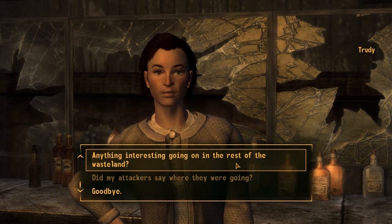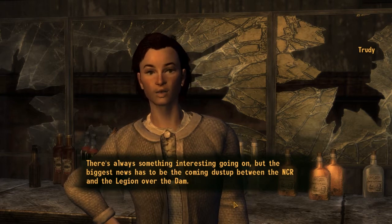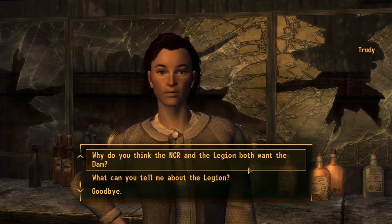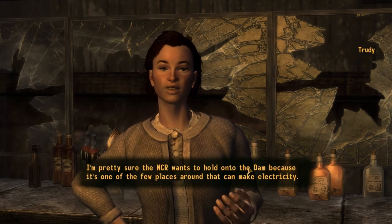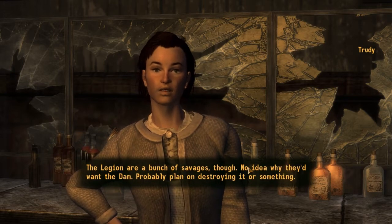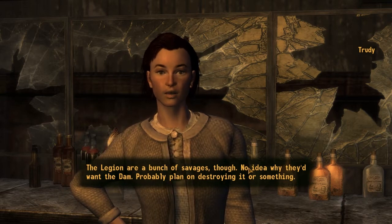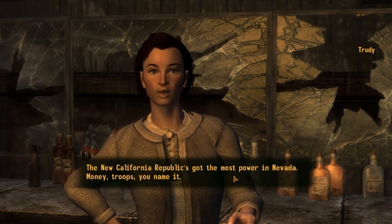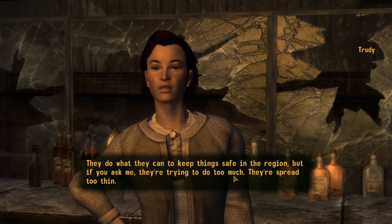Anything interesting going on in the rest of the wasteland? There's always something interesting going on, but the biggest news has to be the coming dust-up between the NCR and the Legion over the dam. I'm pretty sure the NCR wants to hold onto the dam because it's one of the few places around that can make electricity. The Legion are a bunch of savages though - no idea why they'd want the dam. Probably plan on destroying it or something. Tell me about the NCR. The New California Republic's got the most power in Nevada: money, troops, you name it. They do what they can to keep things safe in the region.